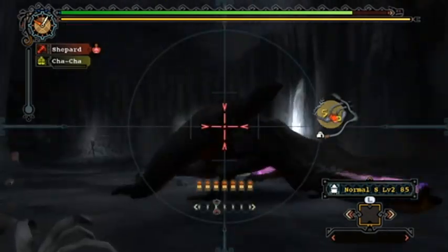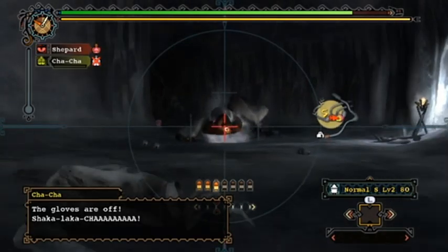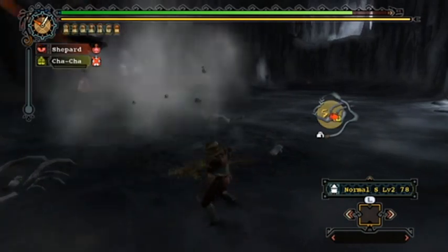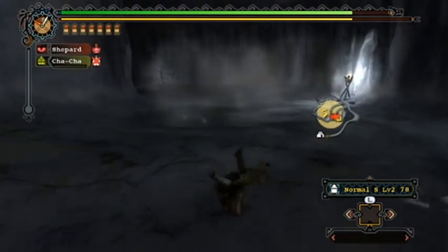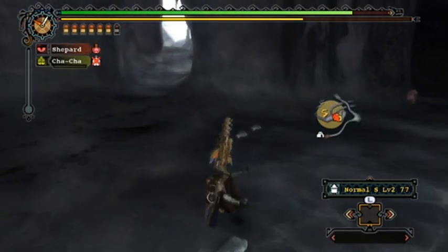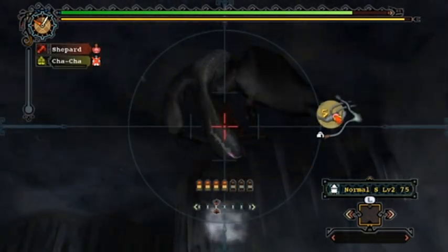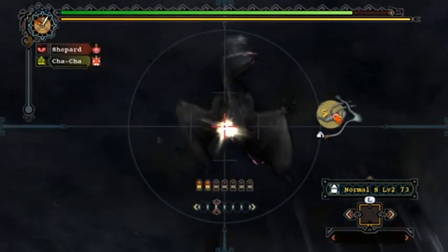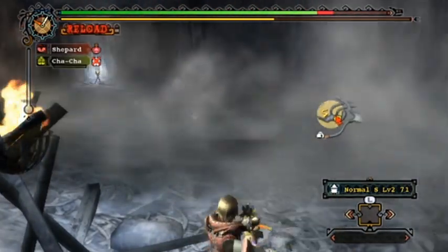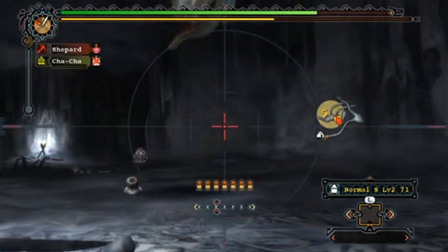That was a Michael Bay type escape. I think Cha-Cha actually got blown up by those bombs. With bowguns, sometimes it's better to use a less damaging version of a shot if you have more shots involved, because you're just going to spend a lot less time reloading. And if you need to block, just don't do anything — just stand still and you will block the attack.